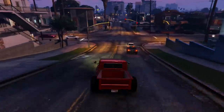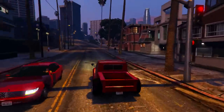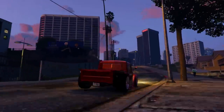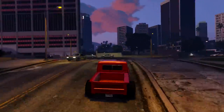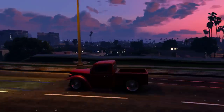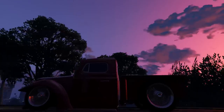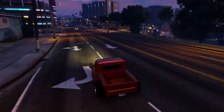We're starting with the number 5 position and I've gone for the Rat Truck. I could have gone with the Slam Van or even the Vapicino in this spot, but I thought I'd go with the Rat Truck because I've got a soft spot for it. It's really nice — I've gone for a really clean design because you can lower this thing to a point where it's scraping along the ground pretty much.